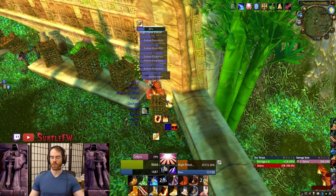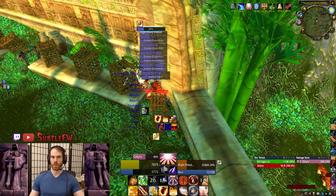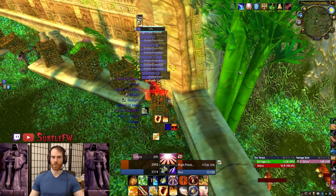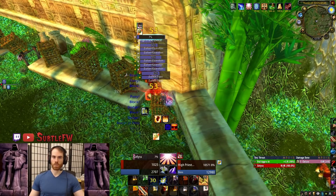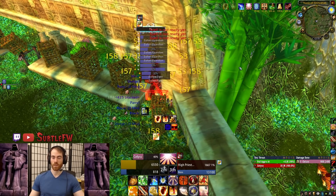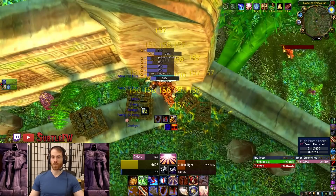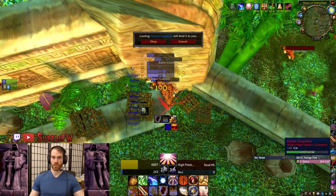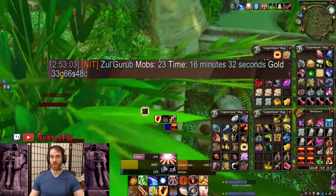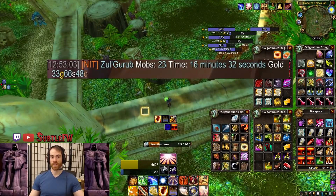Once he gets pretty low — like 35-40% — I start pooling my mana and save it for 20%. When he gets to 20% he's going to enrage, which isn't too big of a deal, but at this point you'll have another Avenging Wrath up. Pop Avenging Wrath, dump all your mana, and try to kill him. You'll probably kill most of the tigers too — it depends on timing, sometimes they'll summon two more right before he dies. If you don't kill all the tigers when you kill him, you can just loot him and then jump up on the ledge and hearth out to save a little time. That's the whole run — it's about 20 minutes or less once you get it down.